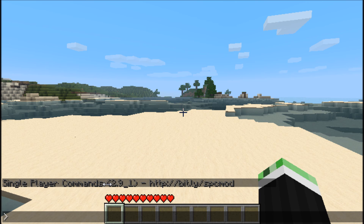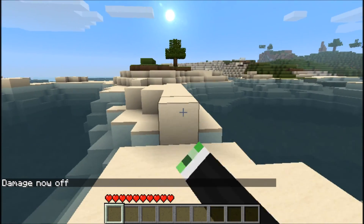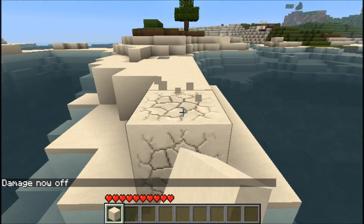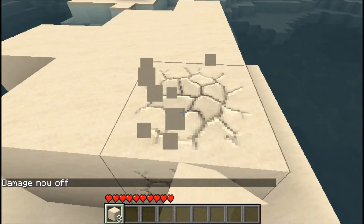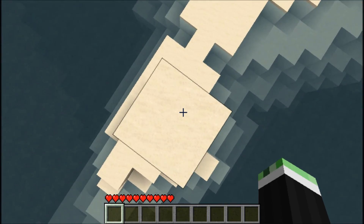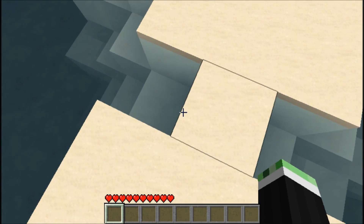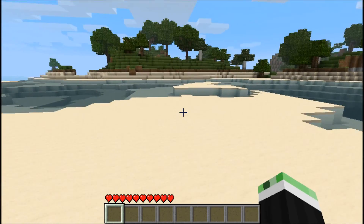Let's go with damage. Now damage is off, so if we grab some sand, we'll jump down here and we will not get damage. See, that's very useful.